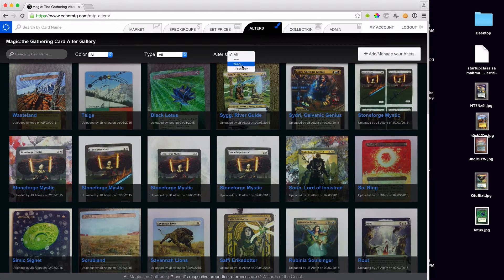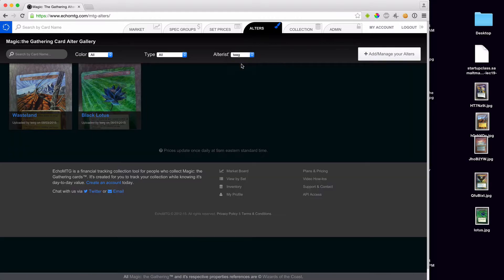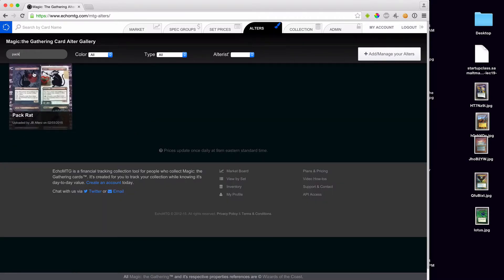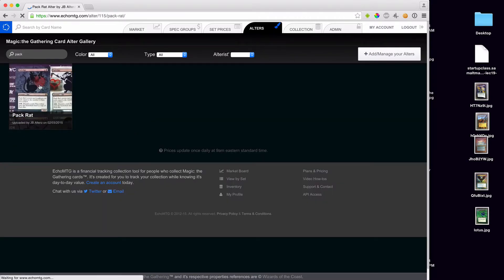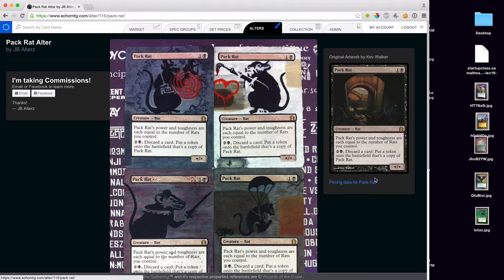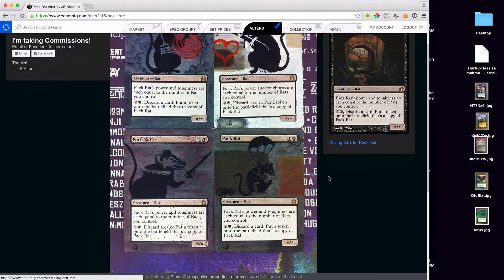I'm going to go back to all. You can actually pick alters by artist — such as me, Teague, and JV Alters. I'm uploading his alters because I don't have any of my own, just for testing. You can select by the alters, you can do types, or you can do color, or you can search. There's Packrat right there. When you click on one, you can actually see more information, and it also shows the original card, which is really cool — so you see comparisons. His Packrats are far greater than the original Packrat.